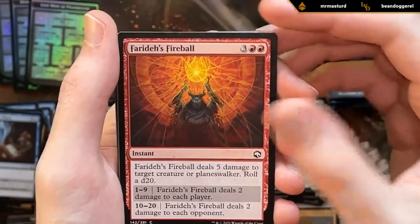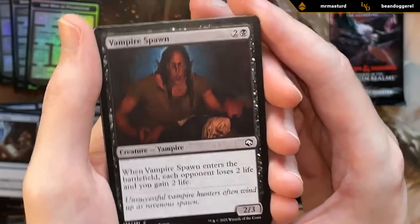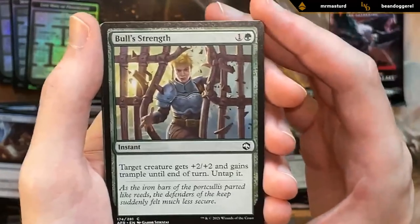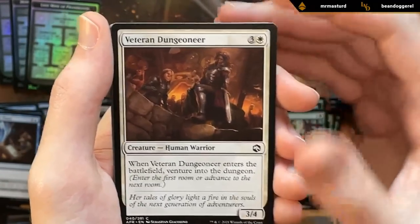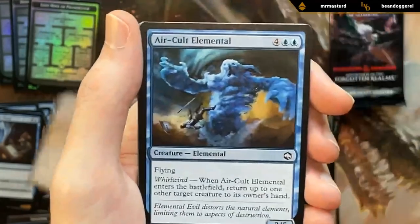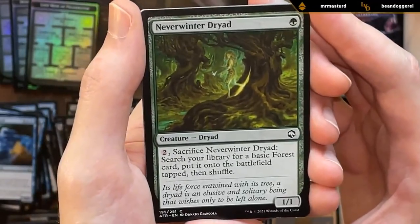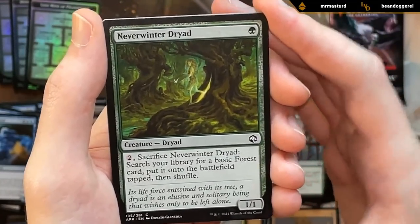One thing about sealed decks is you usually prefer your colors to be kind of unbalanced, as opposed to each color having just a few good cards, because then your deck's usually going to be much better. Bull Strength if we need a combat trick. Veteran Dungeoneer — quite good too. You Come to a River, especially good with those Soulknife Spies. Air Cult Elemental — pretty decent, a two-five flyer that bounces something. Got a Neverwinter Dryad to help us ramp into our bigger plays, maybe a way to trigger the Skeletal Swarming as a creature will have died. Another Clattering Skeletons.